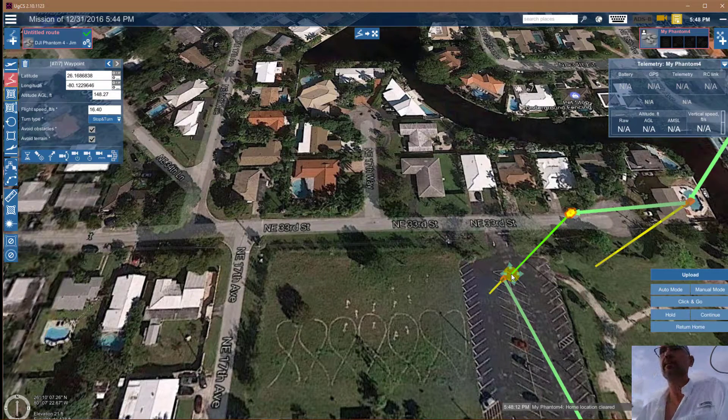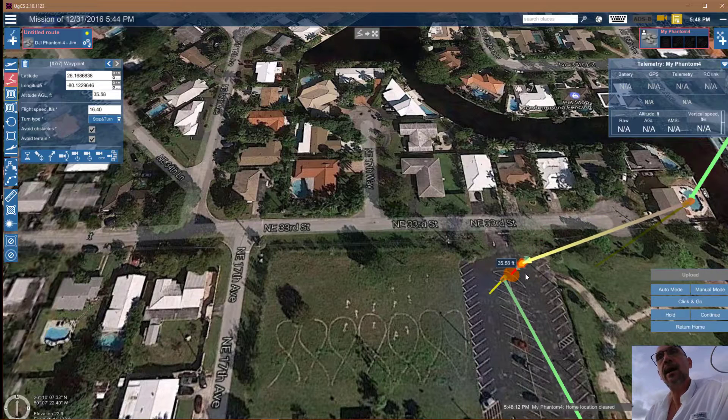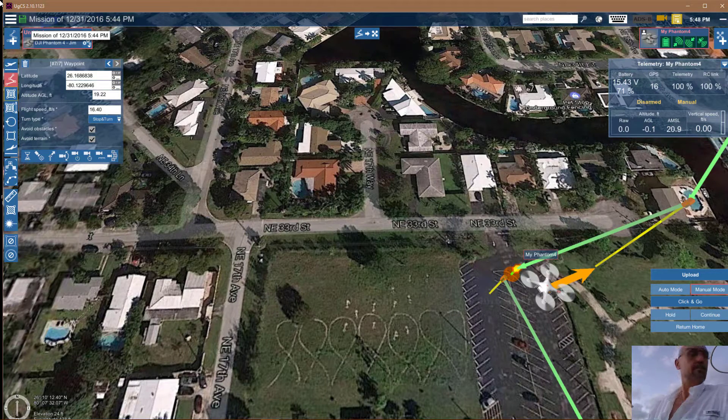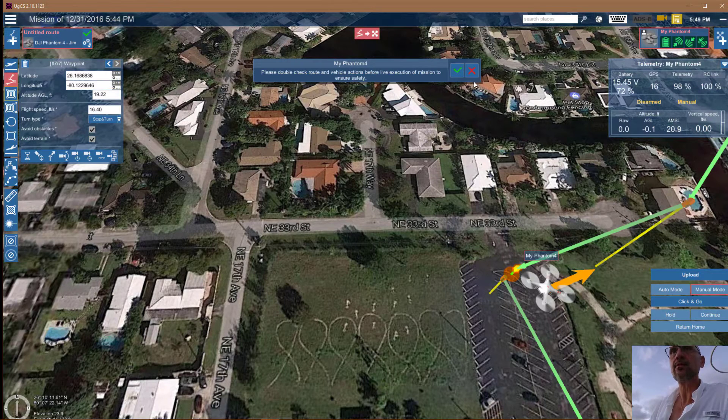Not sure what that beep was — it probably lost connectivity to mine. Yeah, okay. I'm going to bring it back down to the middle of the parking lot and have it hover at about 22 feet. Looks like we're reconnected again. Not fully connected yet, but we're talking again — all right, great. I'm going to go ahead and upload this mission to the craft.